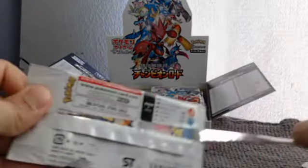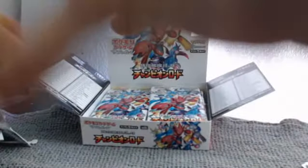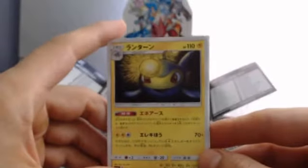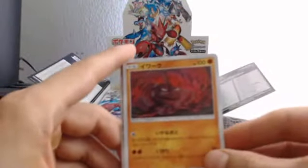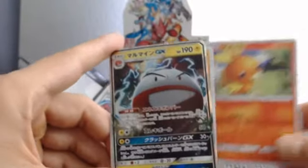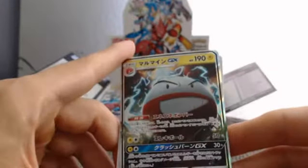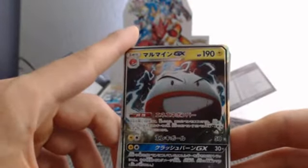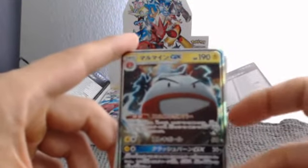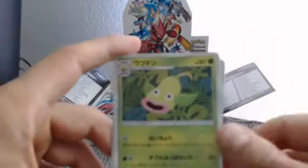Next pack. I don't know exactly how many packs are in this — I believe it's 36. We have a Lantern, an Onix, a Torchic, and an Electro GX — nice. I believe this isn't the full art but it's very nice. The centering or bordering is a little off, of course, but you know what are you gonna do. And a Weepinbell.